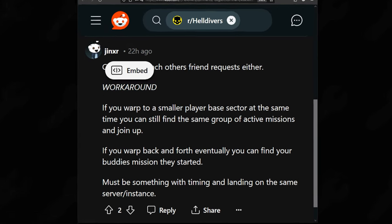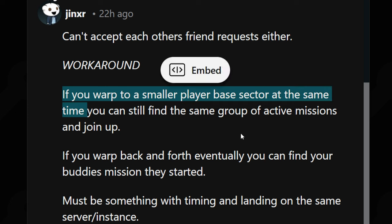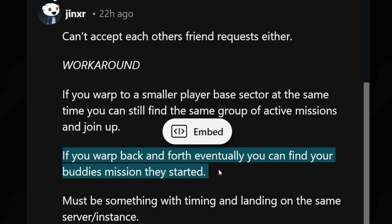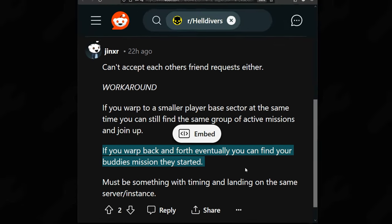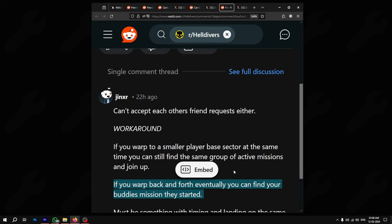According to a player, you need to first get your friends on a call together and then try to enter a smaller player-based sector or area at the same time. If you enter at the same time as your friends, there is a high chance that you will get the same group of active missions. Hopefully, after a few attempts, you will be matched with your friend and can join the mission that they started. While this particular workaround is inconvenient for sure, it is currently the only way to actually play the game with your friends on other platforms.